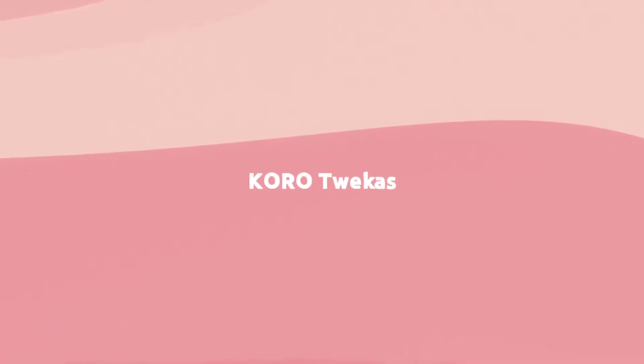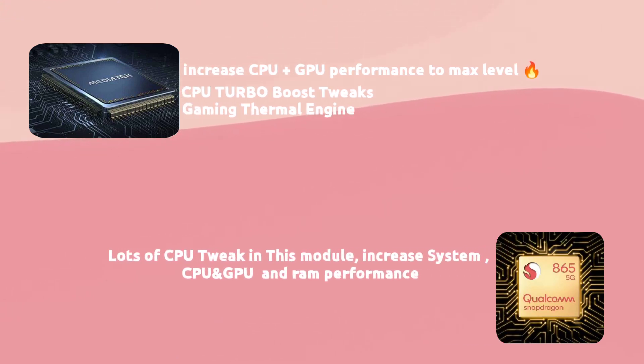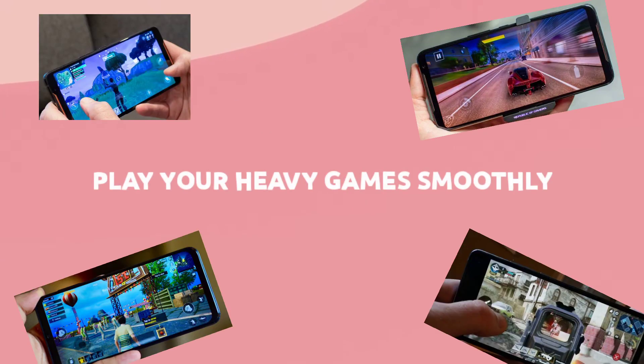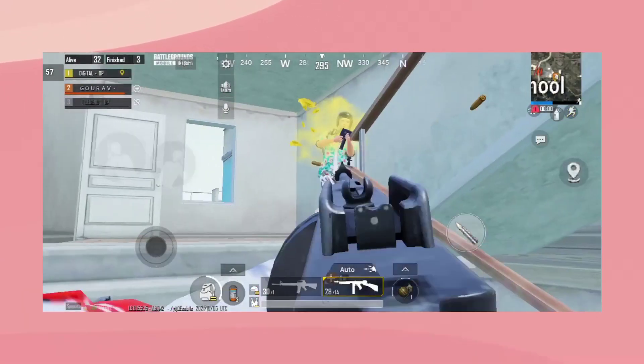The first module is Coro Tweaks. This module increases CPU plus GPU performance to max level with lots of CPU tweaks. It increases your system CPU, GPU, and RAM performance so you can play heavy games smoothly. If you are a competitive level gamer, you should definitely try this.